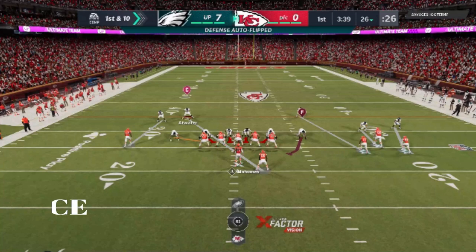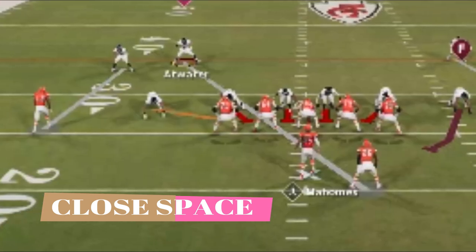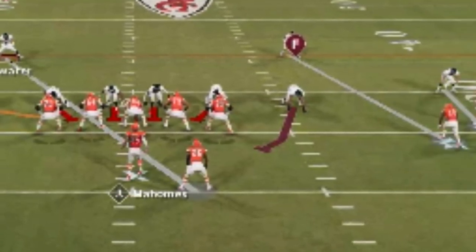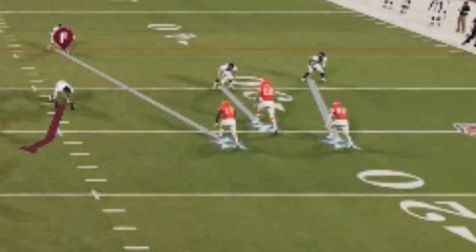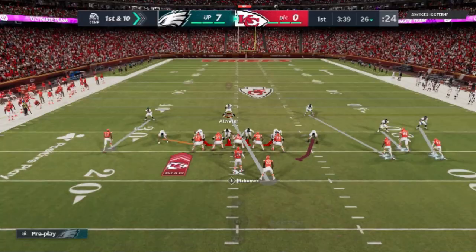The first thing you want to do is take away space pre-snap. I run a lot of man coverage — I'm running a man blitz. You can see these safeties are playing really far off and out of position. So the first thing I want to do is close that distance. I want to get the DBs closer to their assignments and make sure there's not too much leverage inside or outside, because if they have too much space, they're going to get open. If a receiver has outside leverage and a safety hits a flat route, it's open right away.